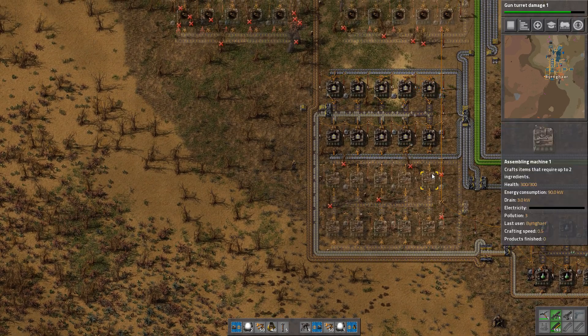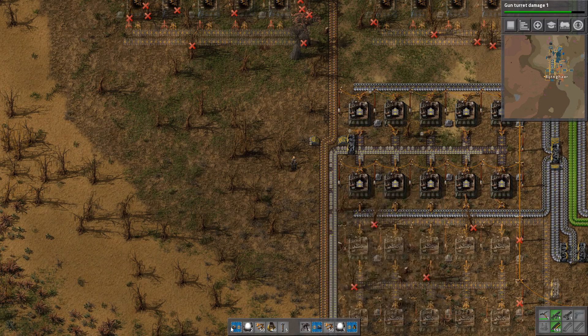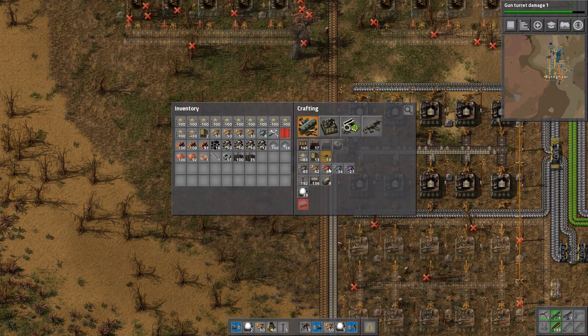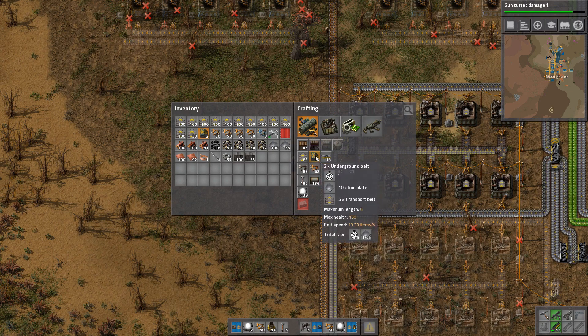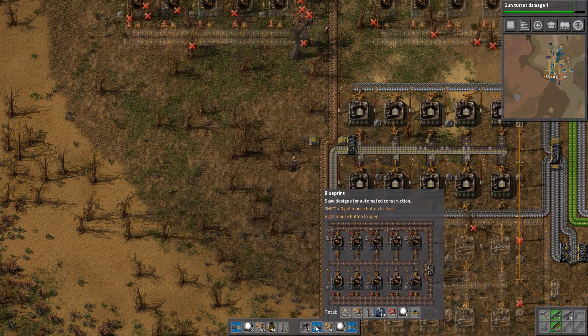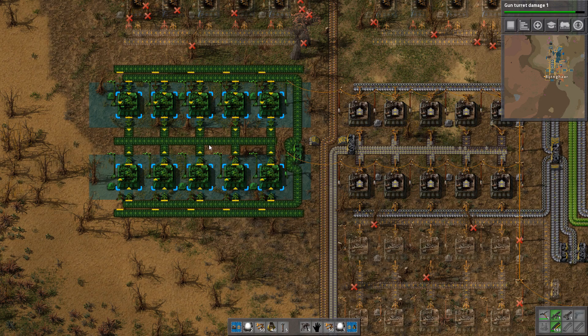So we're going to have a second array of these things. For underground belts it was easy — we need iron plates and transport belts, but we need quite a lot of them. So in this particular case I think it might be better to get our second blueprint, which is set up with the extra belts so we can divide the stuff we need in different places.